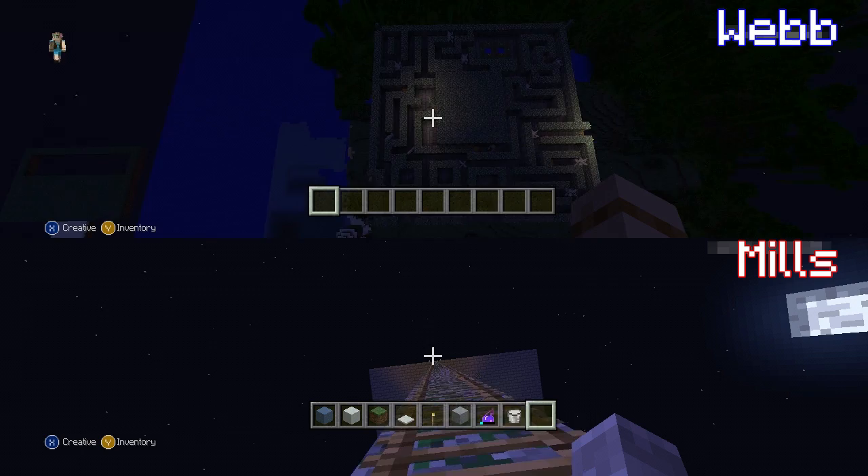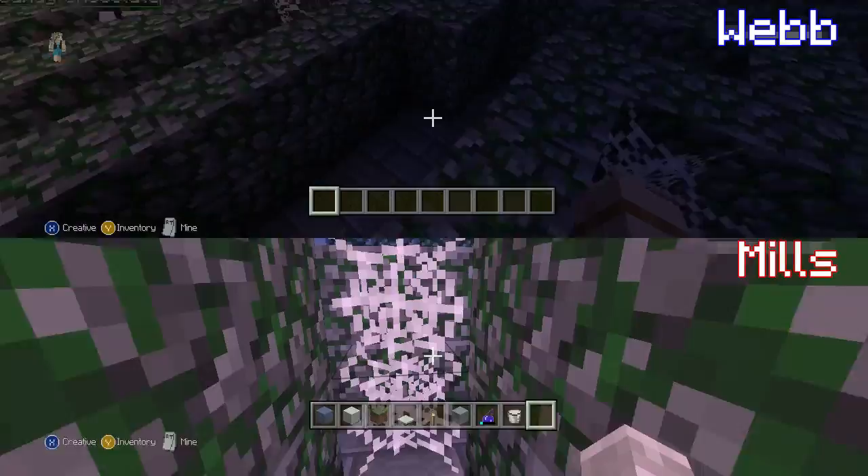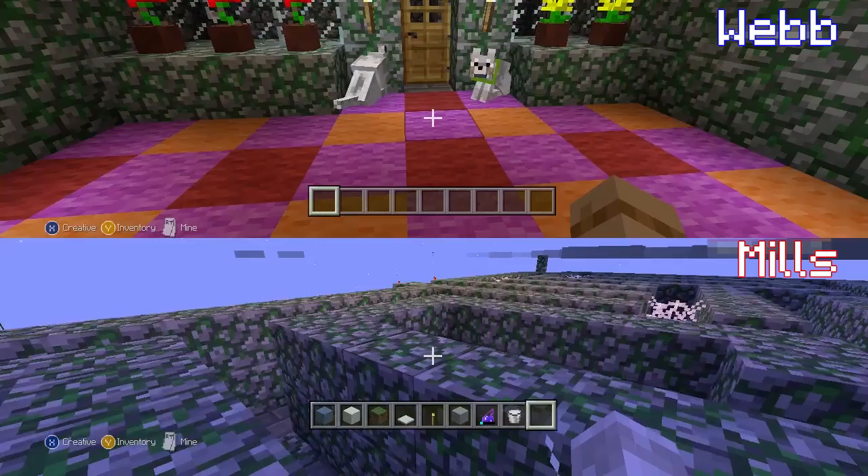Wow, it looks like you're going into space, Mills — it's like a space elevator! It's the elevator to my labyrinth. Just a warning: the road ahead means certain death. Well, it's survival mode. Mills is being nice and is going to navigate the entire maze while I sit in my house watching his screen and laughing. So people can see what it's like in the daytime — I've equipped a splash potion.